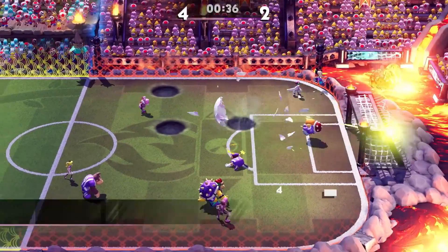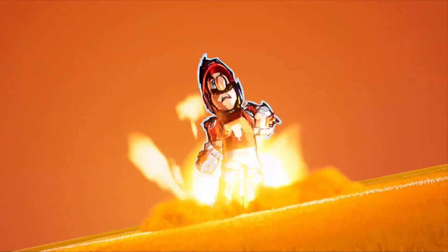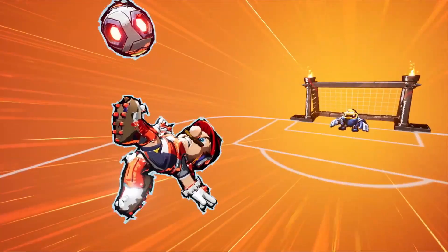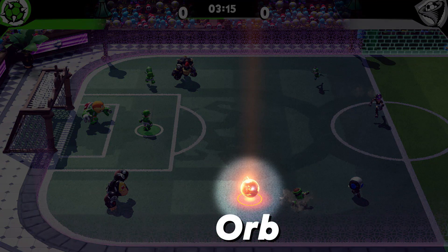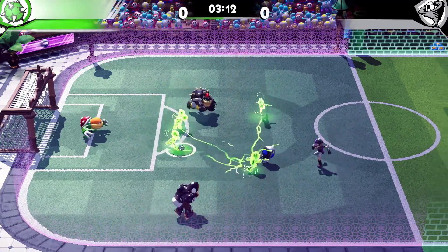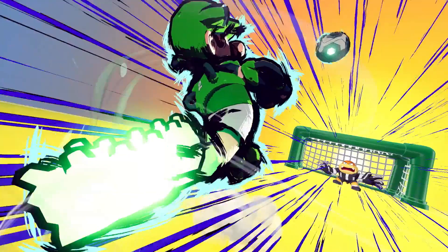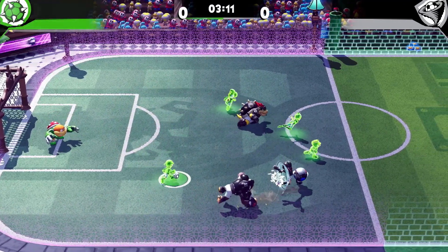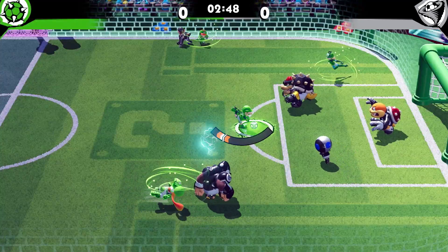Those special shots have received a bit of an overhaul — they're now called Hyper Strikes and require a special power-up. So instead of being able to go for one at any time by simply charging a shot as a team captain, you now need to first grab an orb that'll appear on the field. Once you have it, it'll electrify your entire team, seemingly making it so any of them can take the shot. The process then seems identical to before, where you need to fully charge a shot without being interrupted to bring up a special meter that dictates the power of your Hyper Strike.